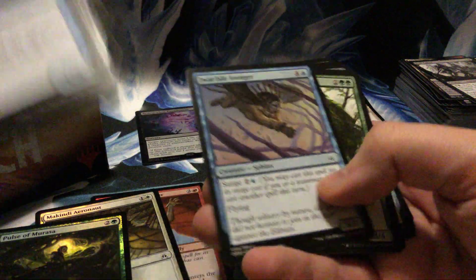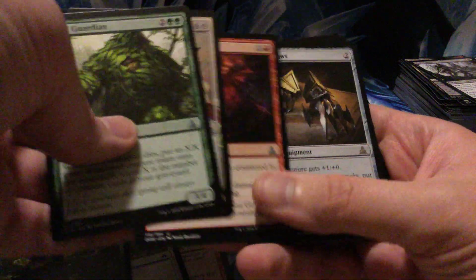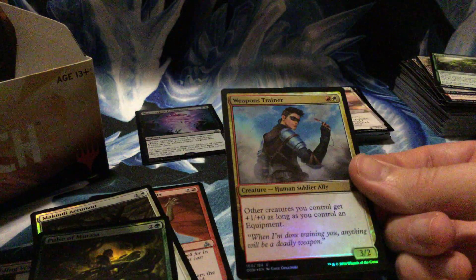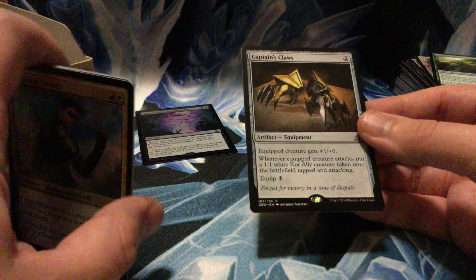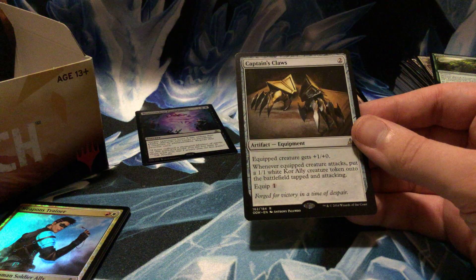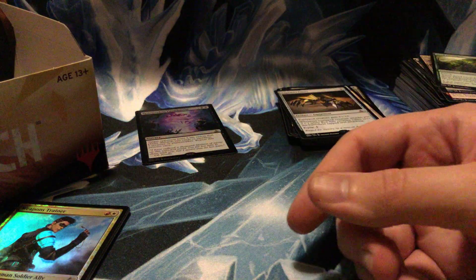Wastes — now we're getting a bunch! Seedman, Walker of the Wastes, Tears of Valakut, and Captain's Claws. Foil Weapons Trainer lady: two mana artifact, equipped creature gets +1/+1, and whenever they attack, put an ally token tapped and attacking. Interesting, could be fun.